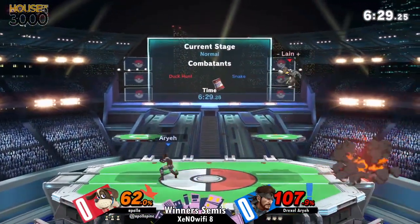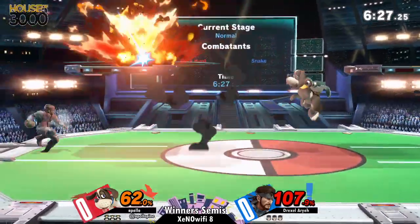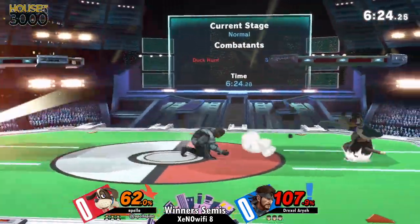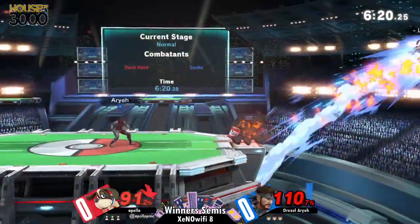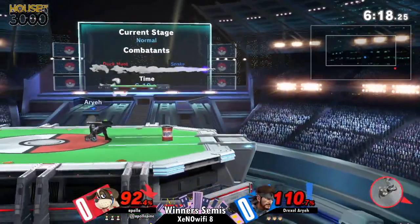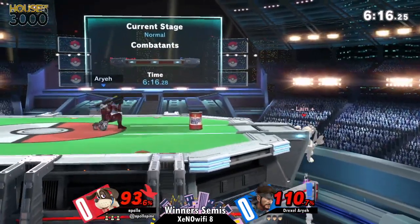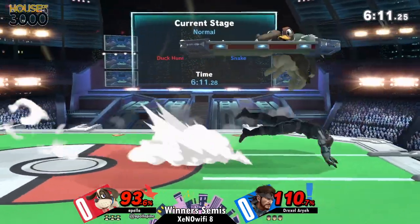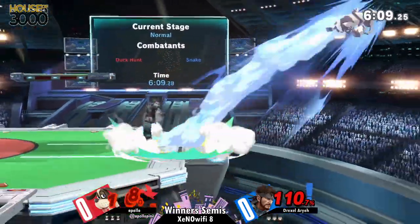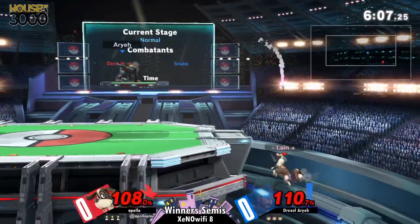This is a very interesting matchup because Clay Pigeon is probably the first big reason. Clay Pigeon takes up a huge amount of space — it has a hitbox on the pigeon itself, meaning you don't necessarily need to blast it to get the hit. The other reason this matchup can be interesting is Nikita. If Duck Hunt Dog is ever off the stage and you're near the ledge, that should be the stock if you're playing it properly.